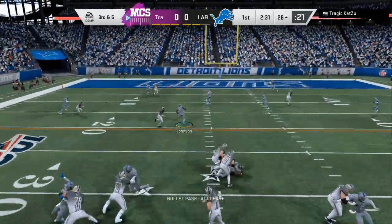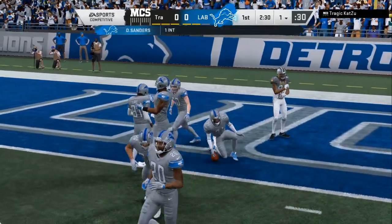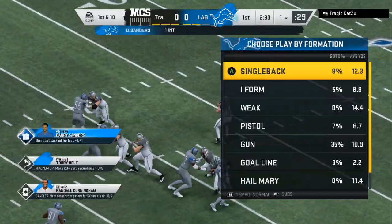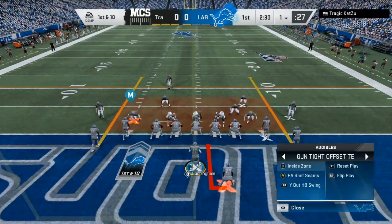We're gonna fake it — perfect defense, perfect defense. He forced that coverage right there, we had that deep blue and he ended up throwing the pick on the one yard line. On offense all you're gonna do is take what the defense gives you every single time.